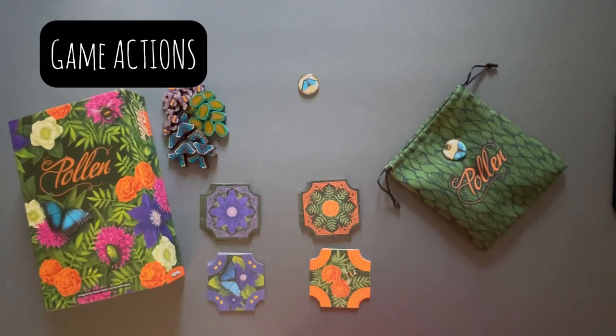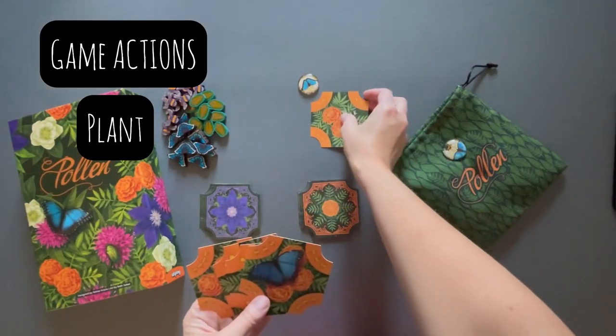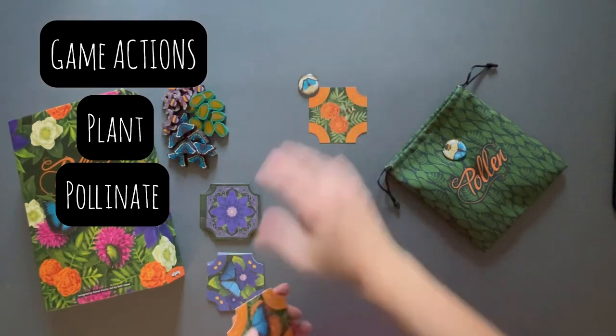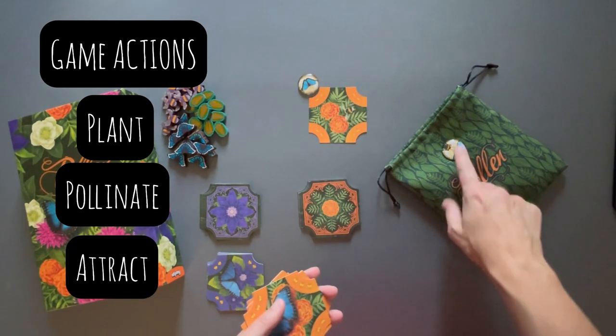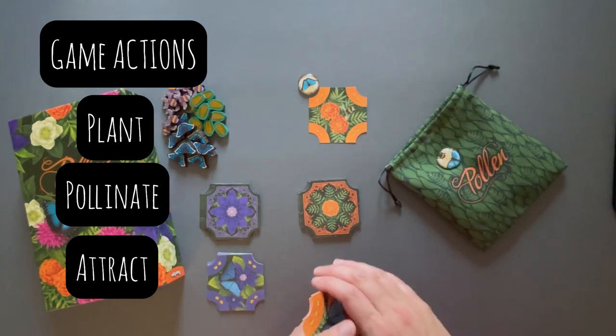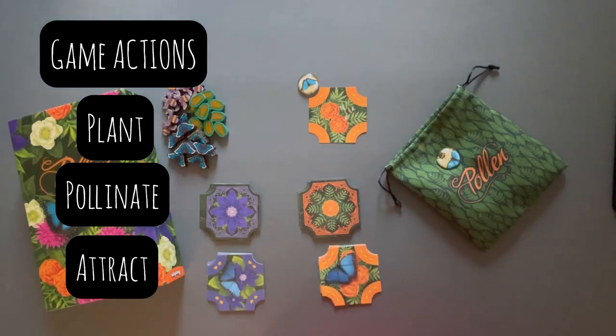There are three actions that every player takes on their turn. You are going to start by planting — placing one of your tile cards out in the play area. You're going to pollinate, which is scoring when scoring allows you to. And you're going to attract, which is putting one of your pollinator tokens back out. And that is all there is for actions.